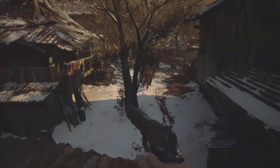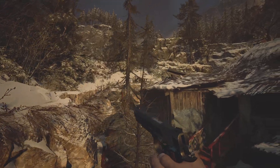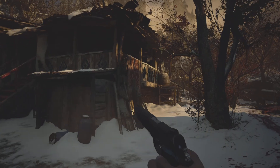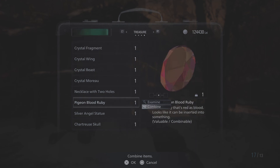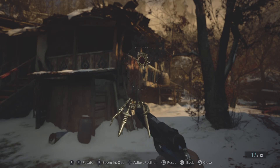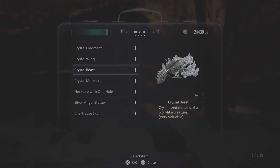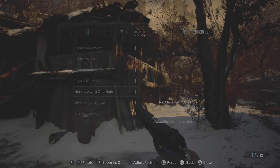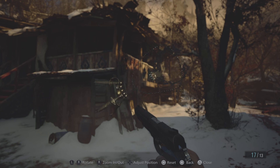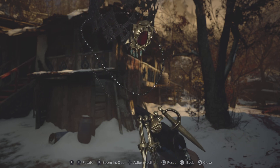Pigeon blood ruby. Dang, motherfucka died protecting that. I don't think there's anything up there. But that looks like it can be combined with the necklace. It said it has two holes - I'm probably missing something.